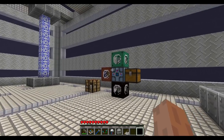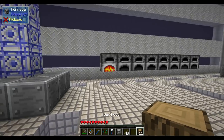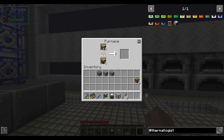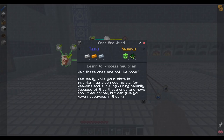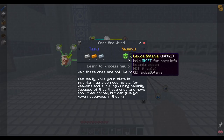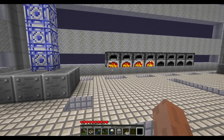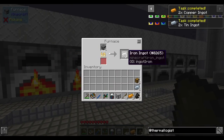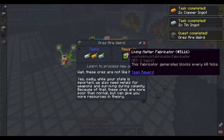This pack, like most skyblocks, has absolutely no mining — but there's not even any sifting. The next quest is to smelt two of each of those ingots, and that gives us another fabricator: Living Matter. Living matter is a custom mechanic to this pack, so let's get a couple of each of these ingots and I'll show you what it does.